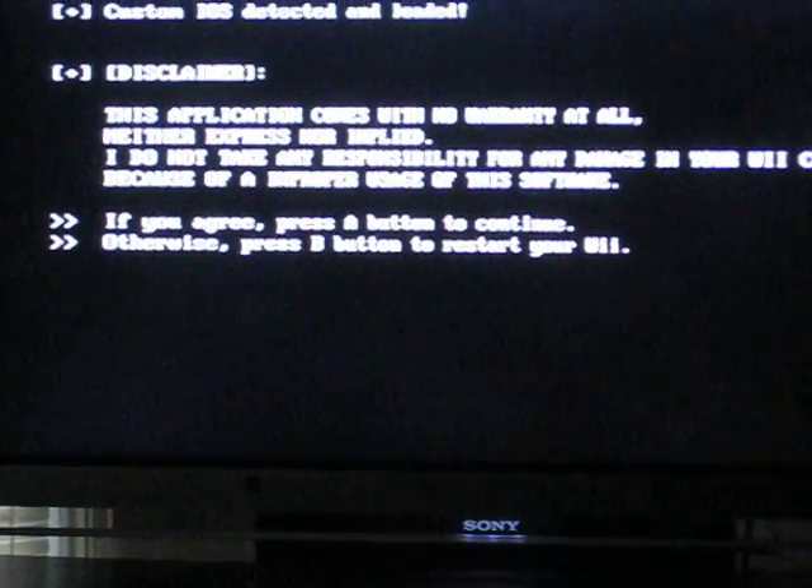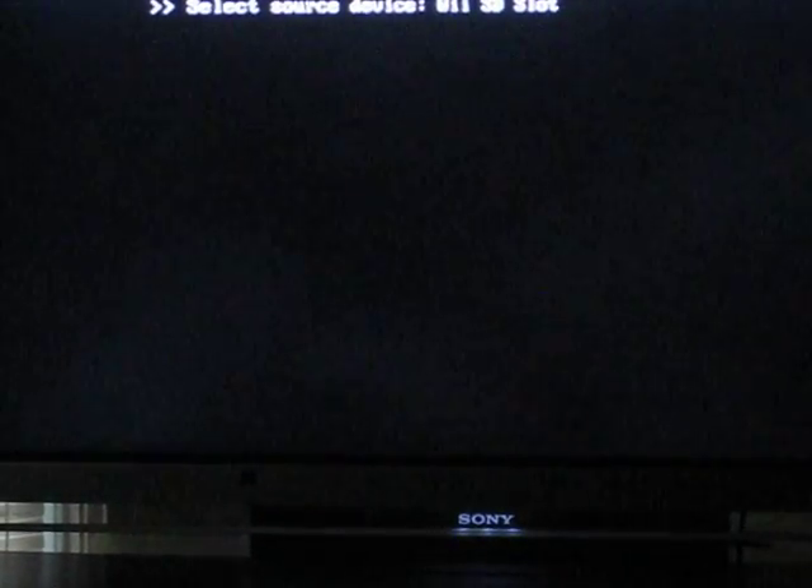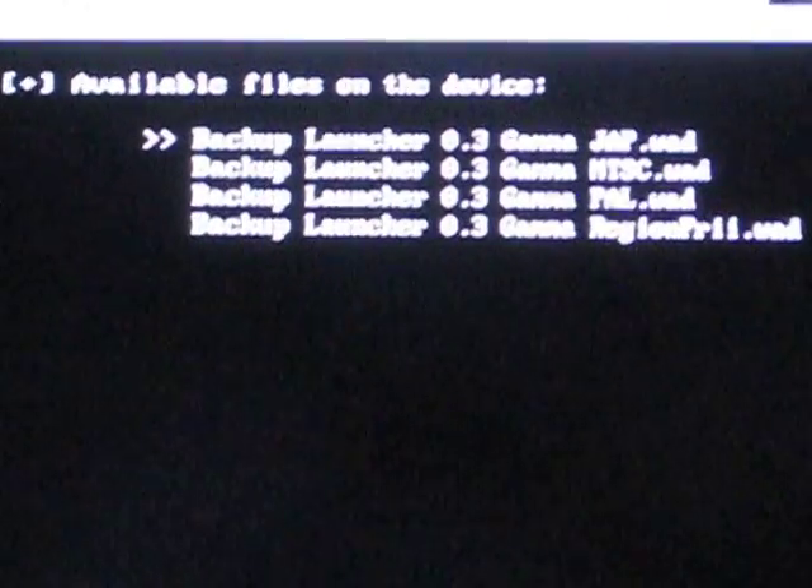Now I already did this while I was waiting for my other videos to load, but all you gotta do is press A. It'll say a weed SD slot — just press okay. Now it'll bring you to here.